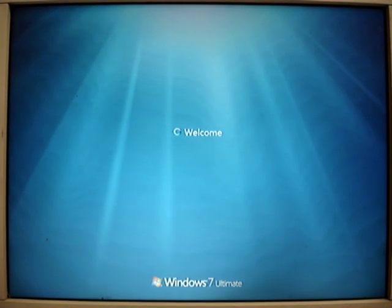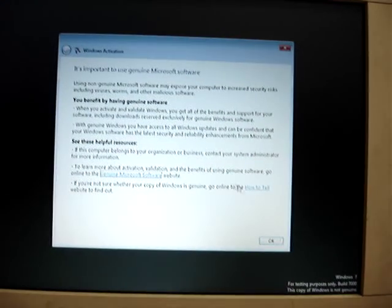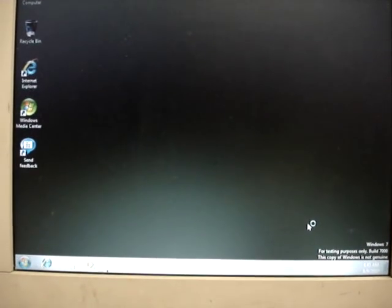This is the Windows 7 beta. Unfortunately, it has been expired. Right now, many features have been disabled — there's a black background, and here is the start menu. It looks very ugly. The taskbar as well is ugly.